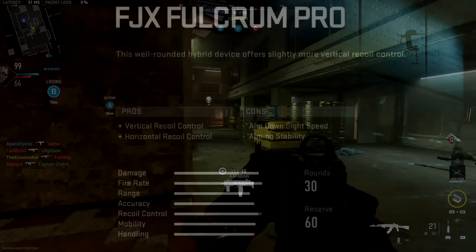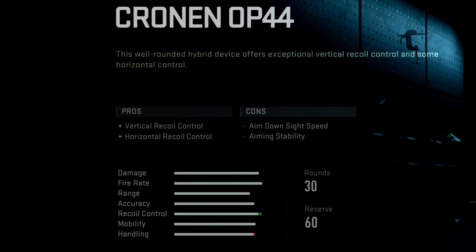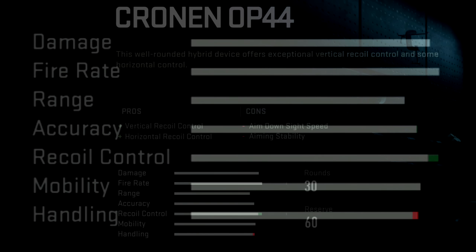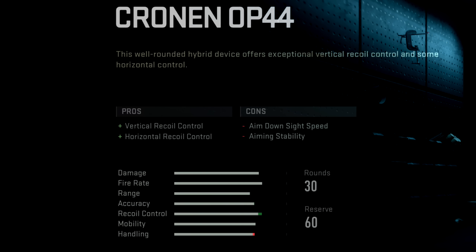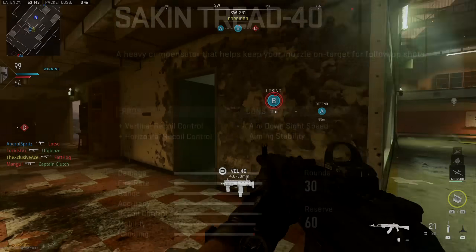I also wanted to test the multiple attachments that affect vertical recoil control first and then horizontal. With this we once again have three muzzles for the M4: the FJX Fulcrum Pro, the Cronin OP44 — and you might notice when you transition between those two you actually get a little bit more recoil control according to the stat bars when you swap to the Cronin OP44, so these do have some coded differences — and then the third attachment, the Sakin Tread 40, appears identical to the Cronin OP44 in the menus.